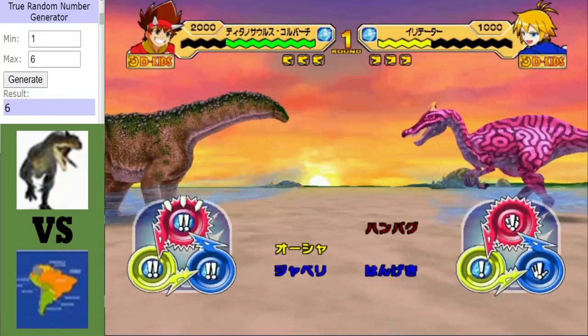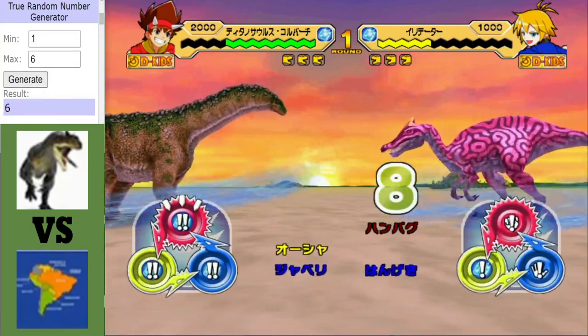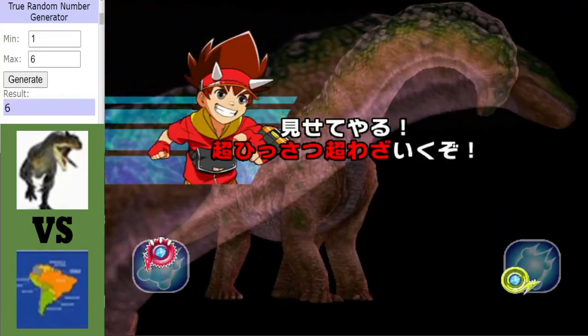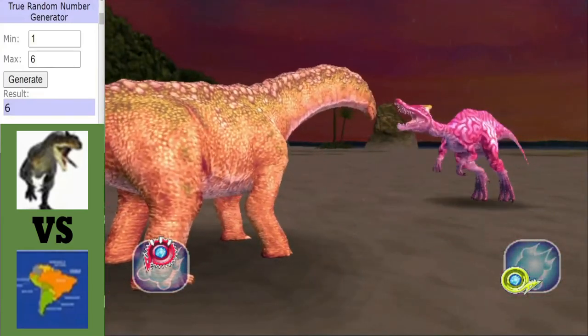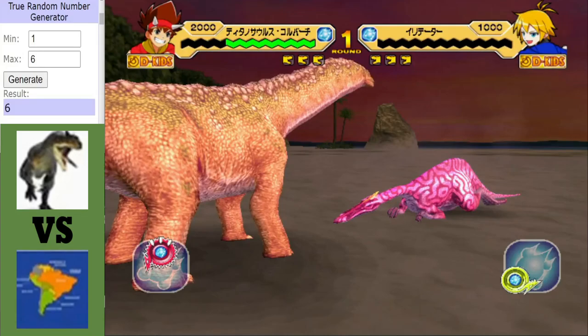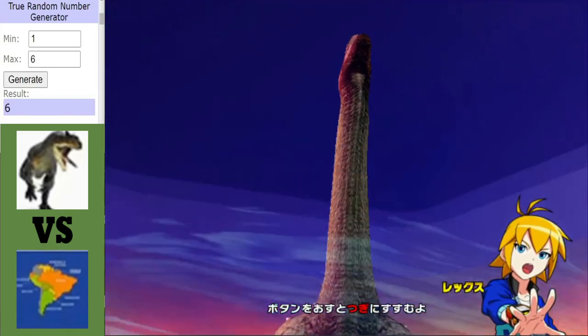Lots of damage done. Alpha Irritator lasted two seconds. Well, that was quick! Up next for Team South America, we have Saltosaurus.